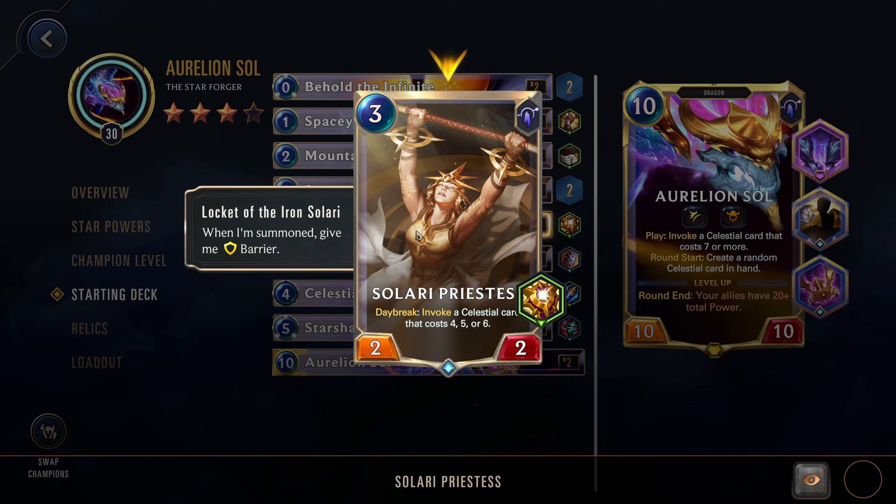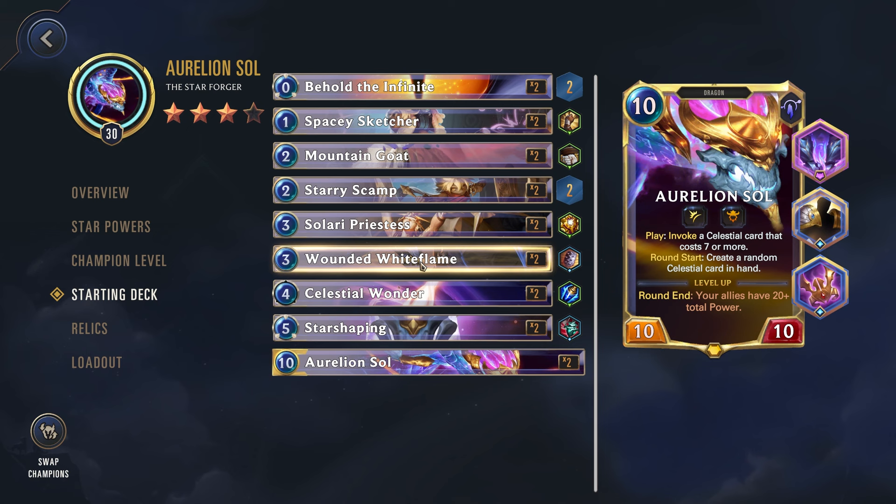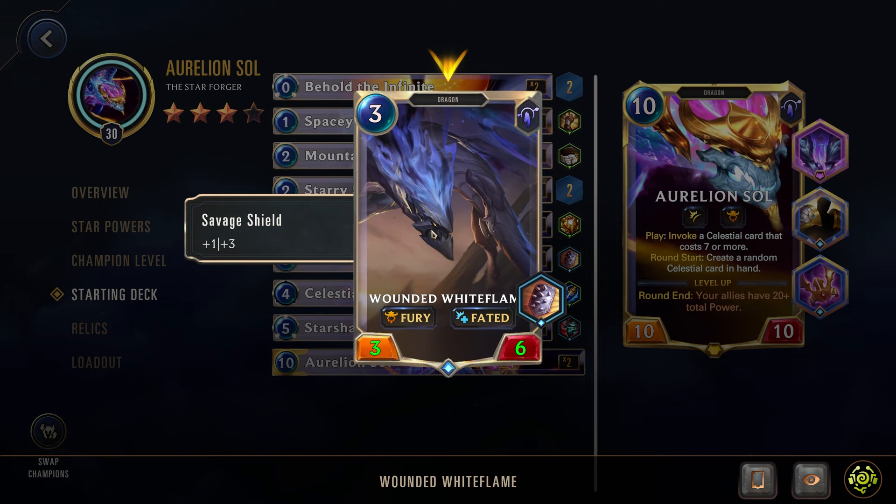Next up we have the Solari Priestess, a 3-cost 2/2. Daybreak — so it has to be the first card you play in the round — invoke a celestial card that costs 4, 5, or 6. Very mid-tier of all those different celestials. With that Locket it has Barrier. Next up we have the Wounded White Flame, a 3-cost 3/6 with Fury and Faded. While this is a decent card, this is normally the card you want to cut from your deck because it's not creating any created cards. You'd rather spend your mana playing a created card or generating created cards, since that gives you cost reduction for all of your champions. Really solid card, but normally never play it.